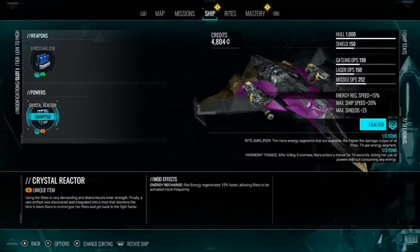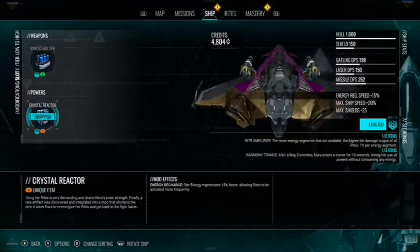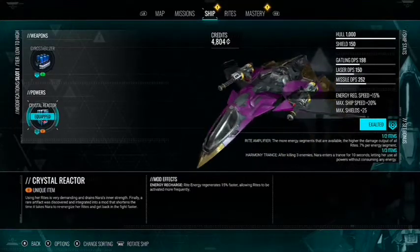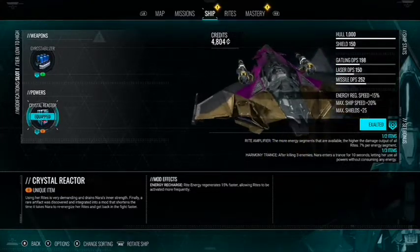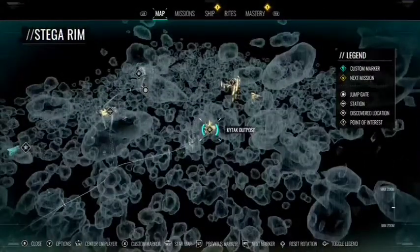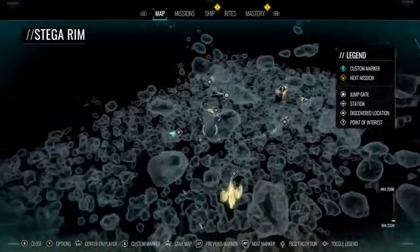The next mod to look out for is the Crystal Reactor. This isn't really for the beginning of the game — even though it's decent early — it's more for the end game once you get the other 2 pieces for a potential 3-piece set. The Harmonious Trance is really beast. It's located in the Stega Realm, defeating the Circle Patrol.